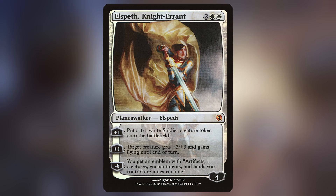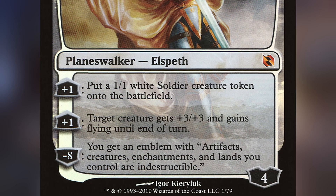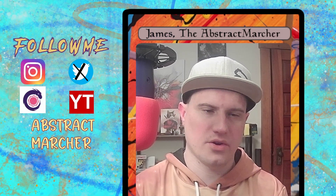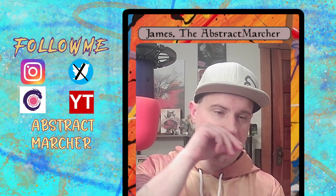Elspeth, Knight-Errant — 4 mana for a 4 Loyalty Planeswalker. Her plus 1: put a 1/1 White Soldier Creature Token onto the battlefield. The other plus 1: target creature gets +3/+3 and gains Flying until end of turn. Her ultimate is negative 8 — you get an emblem where artifacts, creatures, enchantments, and lands you control are indestructible. Elspeth provides token generation, beefing up a creature, and that emblem, which is really solid.